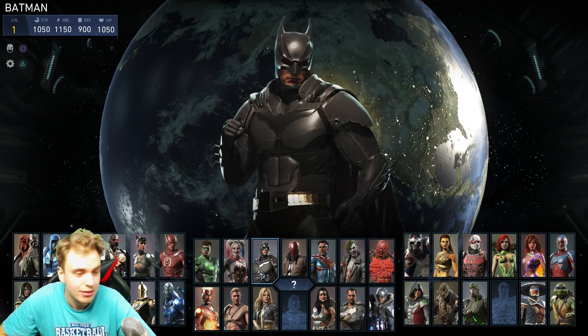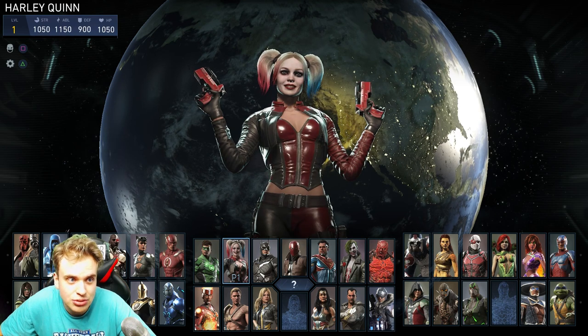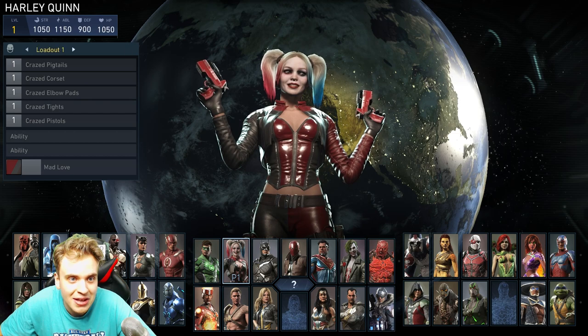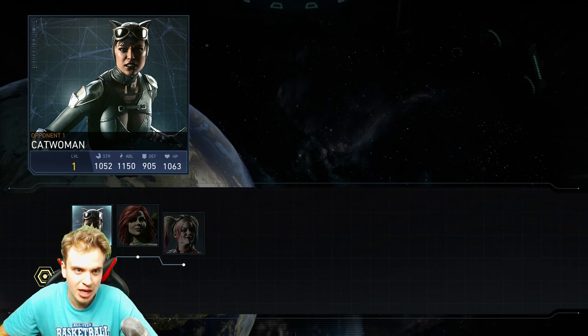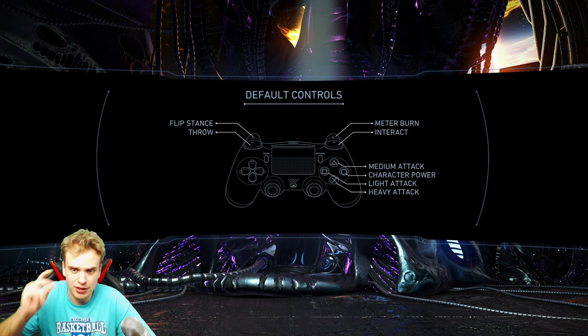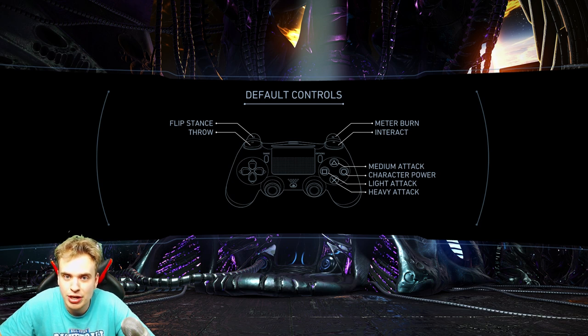Oh my god, look how many characters I have! I want to fight as Harley. Can I choose the skin? Oh, I can choose the gear set too! Hell yeah! Let's choose Harley. Opponent one is Catwoman. Oh my god, I'm so excited! So many modes. Okay — flip stance, throw — I completed the tutorial controls. I know what's happening, ladies and gentlemen. I'm ready! Default controls — let's go. It's loading.